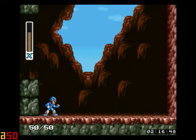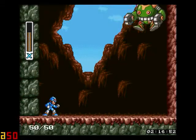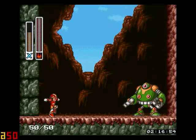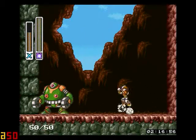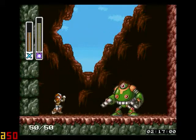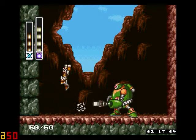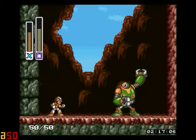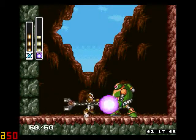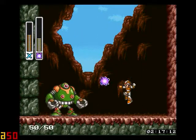Here's another little secret area where we get a life container. We get to fight this big giant frog thing. It's pretty simple, actually. You just shoot his head. When he shoots out his little claw thing, you can shoot it.